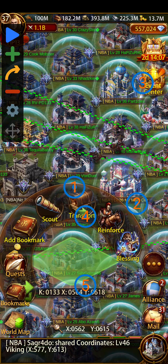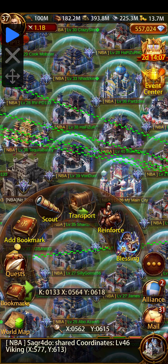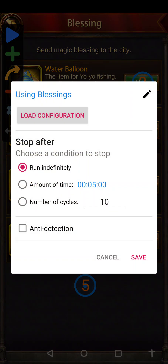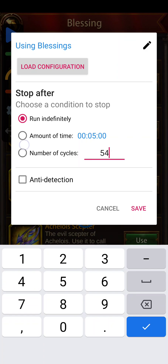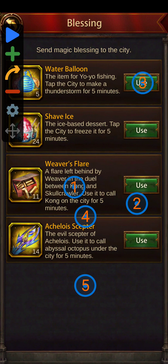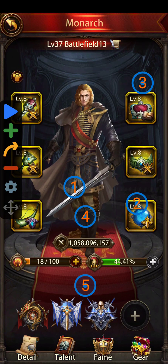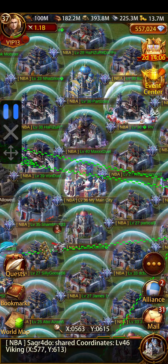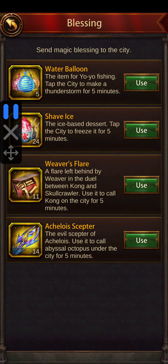Let's see how many blessings we have to use. I click here — I have 5 plus 24, that's 29, plus 11 is 40, plus 14 is 54. So in settings under number of cycles I could write 54, but I just want to do it for five times, so I've written five.